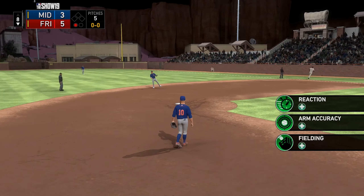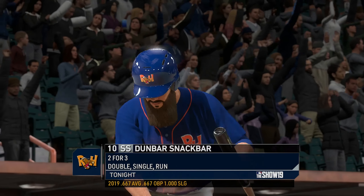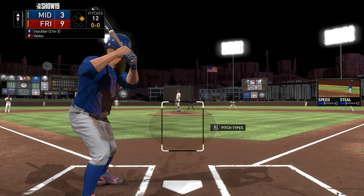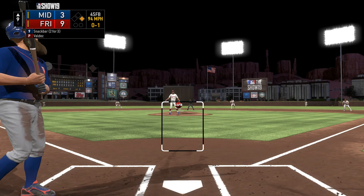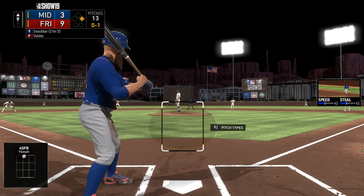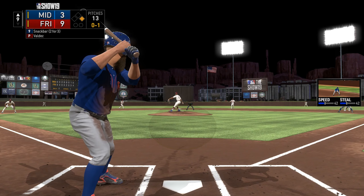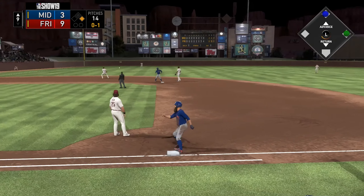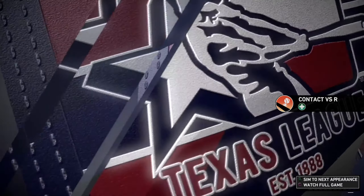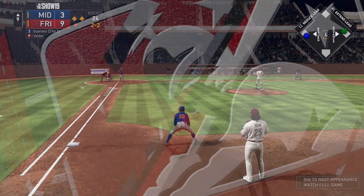It's going to take a while for me to get a home run. When you're going through and selecting what your player is going to be like — what attributes he's going to begin with — you can get high contact and speed, but your power is going to be pretty low. Which is fine, kind of what I was expecting. And to be fair, because I love stealing bases so much, I don't know if I necessarily want a lot of power. That goes through the middle — just going to end up being a single. We're down nine to three in the top of the ninth.